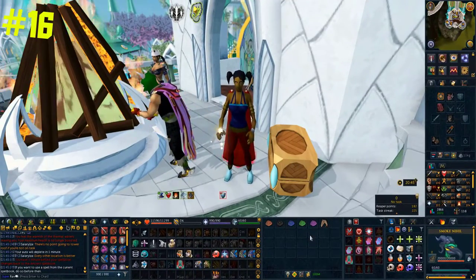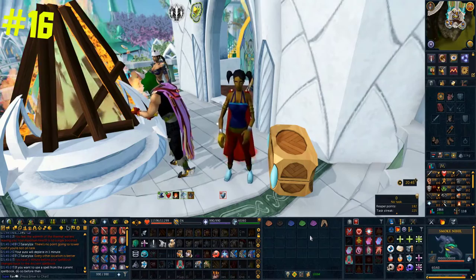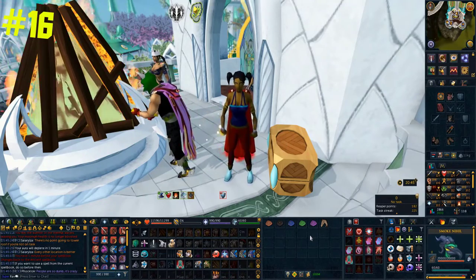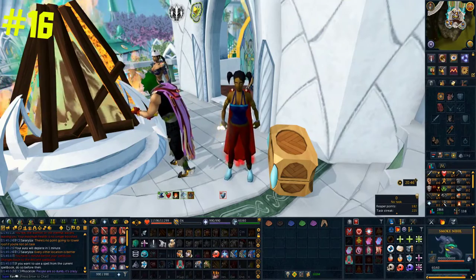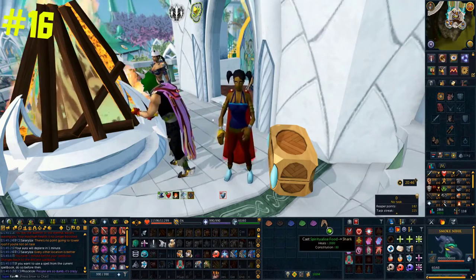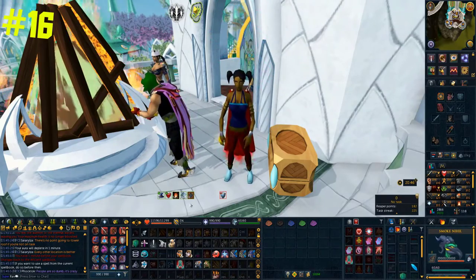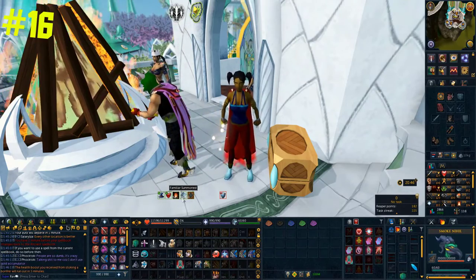Using familiars such as Nihils, ripper demons, or water fiends is particularly expensive nowadays, but you can save a lot of money with one trick. If you're on the lunar spellbook and go to the combat spells, you'll see a spell called Spiritualise Food. If you cast this on a food which heals above 1300 HP, your familiar's duration will be extended — this really helps cut down a lot of cost in the long run.